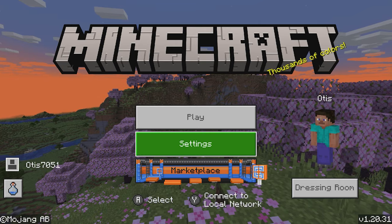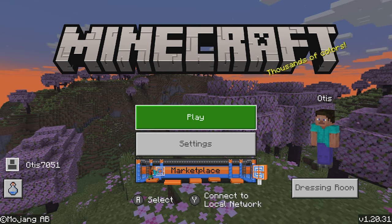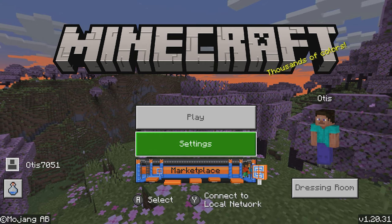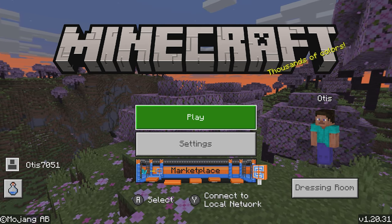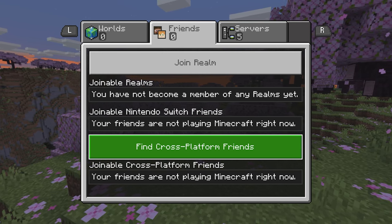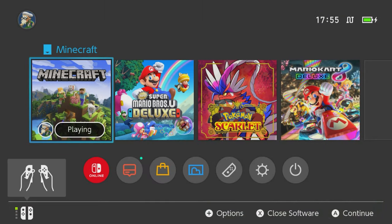We are in the game here on a Nintendo Switch, so you're going to need Minecraft on your Switch. You're also going to need to have your Microsoft account linked and your Nintendo account linked. If you don't know how to do that, on the left where it says Otis 7051, it will say there to connect your Microsoft account. To connect your Nintendo account, go into Play, then go across to Friends, and click 'Find Cross-Platform Friends' - that will automatically sync your Nintendo account. Make sure you've done both of those before you proceed.